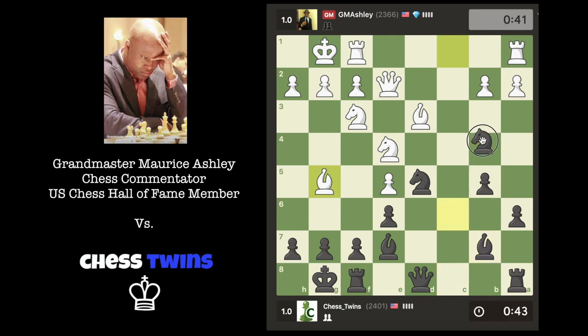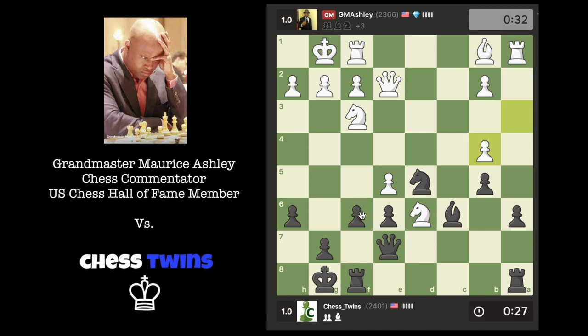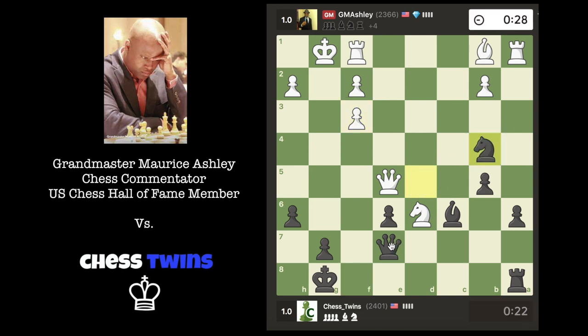He's attacking and wants to trade off all the dark square bishops, which is interesting — he probably wants to use the d6 square. Let me just kick this bishop first. I want to keep my light square bishop. Oh yeah, my knight's trapped now. Okay, let's try to create some complications, and I'll try to undermine his knight while he attacks my knight. I'll create a sacrifice here — I want to create an attack. I know I'm losing, but I just want to try my best to create more complications.